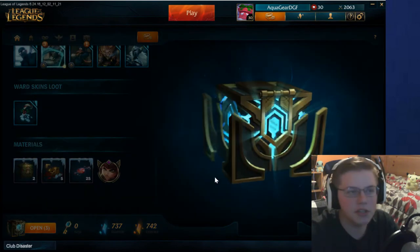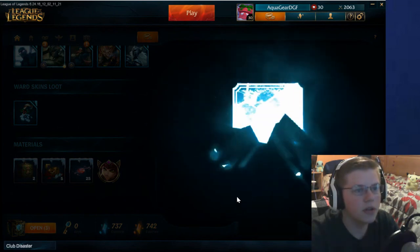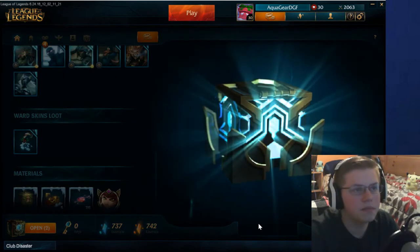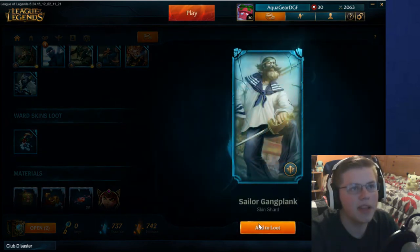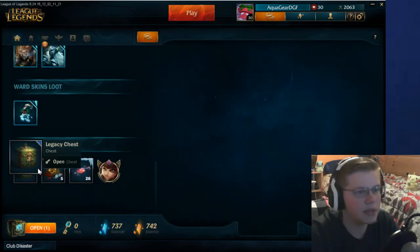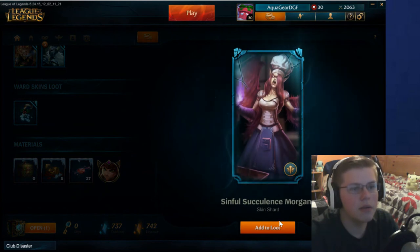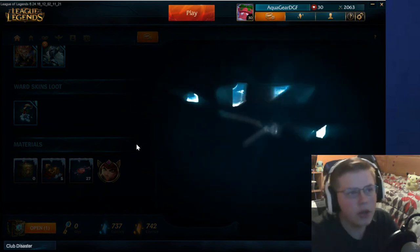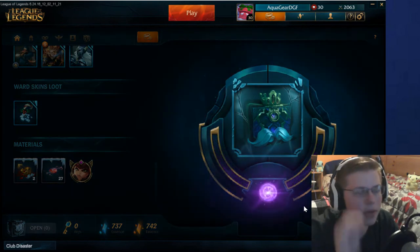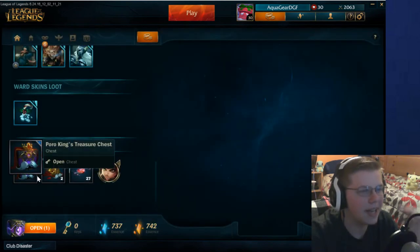Cinderhulk. I'm still looking for an Epic or Legendary skin, but it's fine — the more Essence the better. Sailor Gangplank. I already have a Gangplank skin so I might dust it. Last one — a Morgana skin. That's pretty good. We didn't get an amazing haul, not going to lie, but it's fine. Let's get a Poro King chest. I need one more Poro thingy to get another one, which I didn't get — just kind of sad.